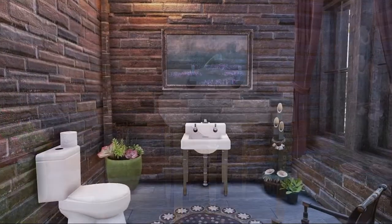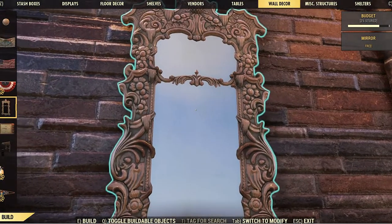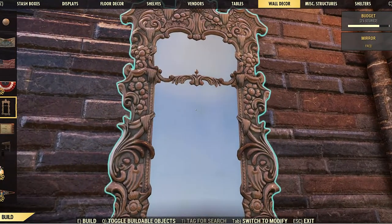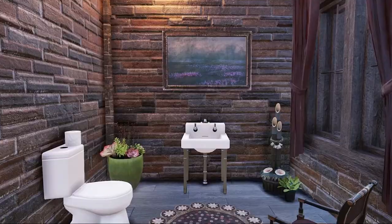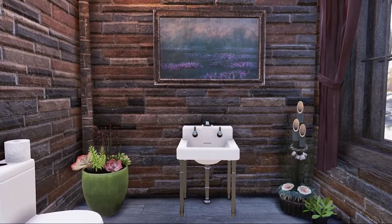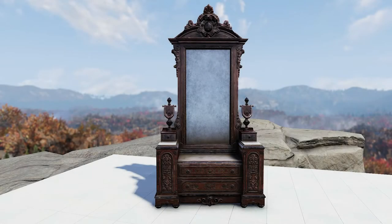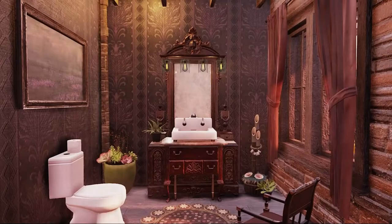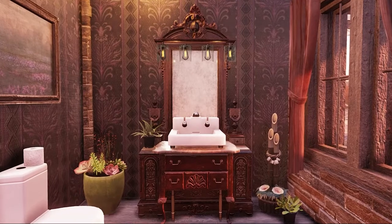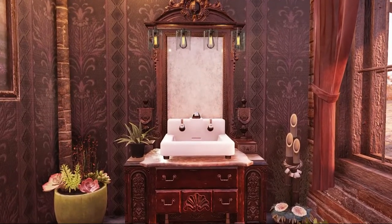I purposely didn't put one up. The only mirror available in the game is that big gold gaudy-looking thing you can get from White Springs, and I felt it wasn't complimentary to the build. So from that experience I was trying to figure out a way to put some other kind of mirror in the bathroom. I realized that the vanity stash box has a large mirror attached to it, so after a little playing around I was able to glitch a clean bathroom sink down into it and came up with a pretty good-looking bathroom fixture that solved my mirror problem.